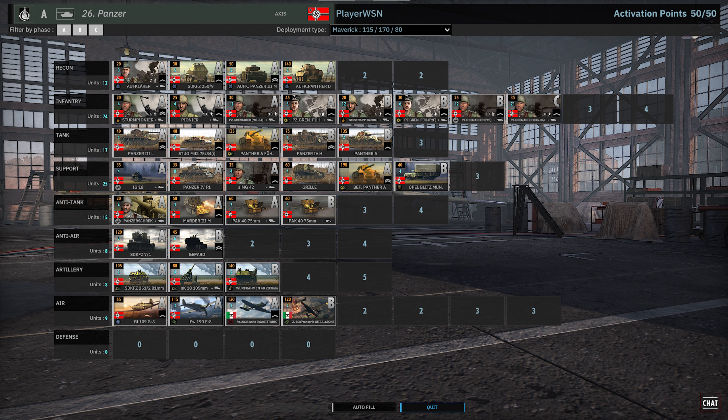The Tank tab has the Panzer 3s, the Stug M42 — one of the most efficient medium tanks in the game with 1,750-meter range, it doesn't get much cheaper than that. Then a Panther A leader in A phase, and in B phase a Panzer IV card and a Panther A card, double-vetted and vetted respectively. The support tab is really strong: IG-18s, Panzer IVs, MG42s, Gorillaz, Panther leader, commander, and munitions — everything you could want.